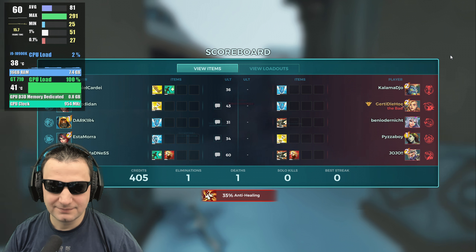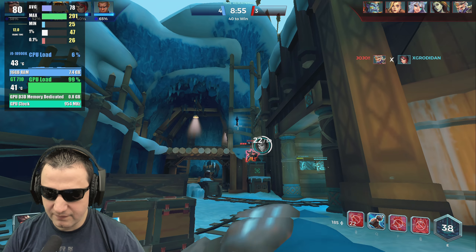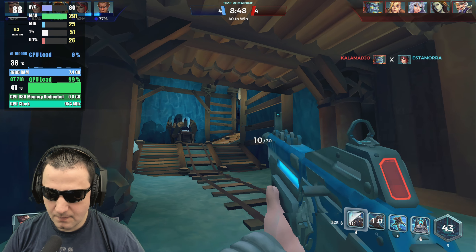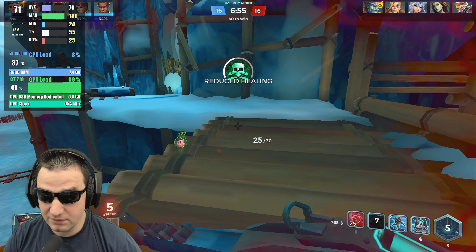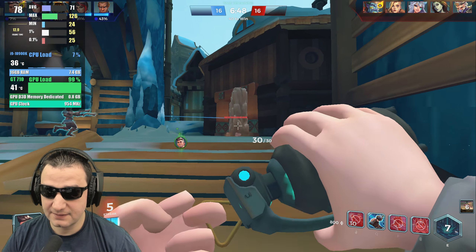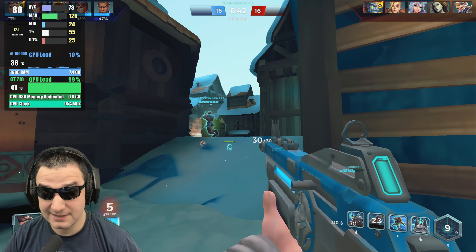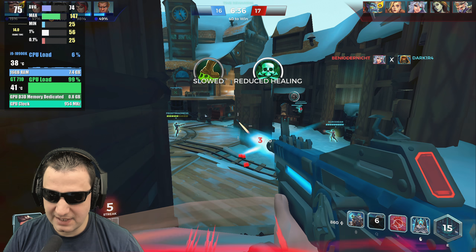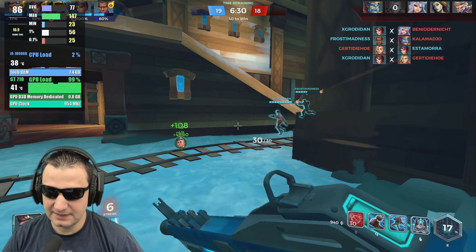The core is maxed out but not the VRAM. I'm getting 24 FPS minimum, 55 on the 1% — that's insane even with the core fully loaded. VRAM is at 0.8GB, meaning it's not using the full amount. There's no point in lowering the render scale.